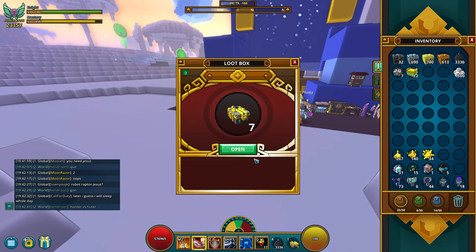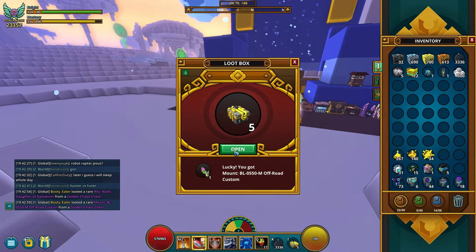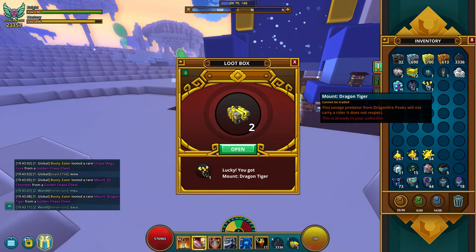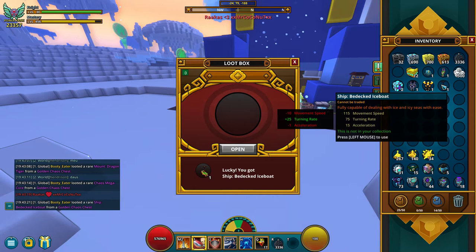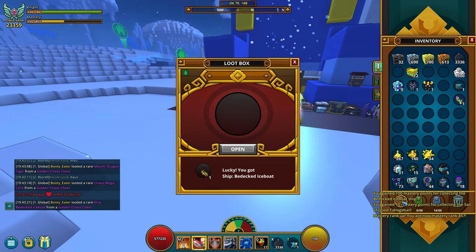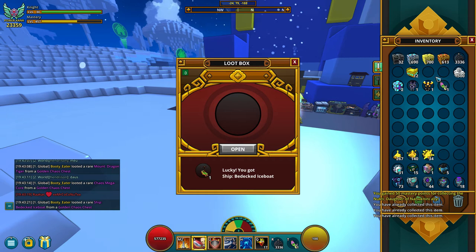Let's do the Golden Chaos Chest first — we got seven of them. I don't know what that is... I think I have it — no, I don't. I don't know what that is, I already got it. I can't trade any of these, which kind of sucks. I don't need that, I got them already. These golden chaos chests, I'm telling you they are a waste. It's good if you're a beginner and get mounts you don't have, but not if you're top tier. Got that Christmas thing — that was a hundred! It bumped me up — well, that's a good thing!